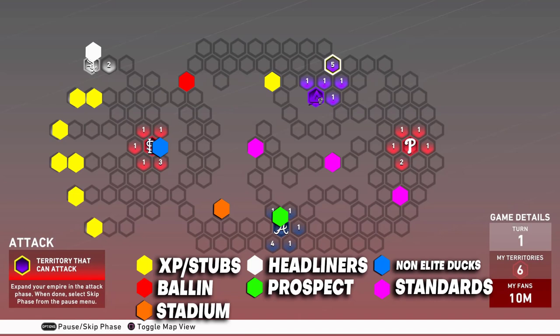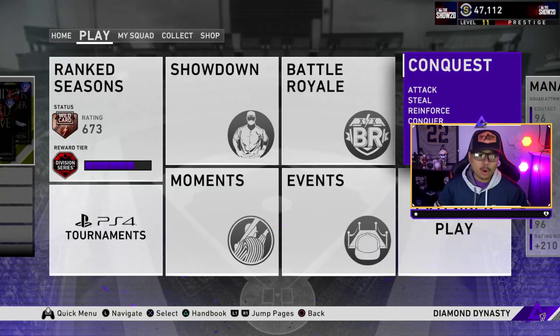The yellows are all XP and stubs — not a lot of stubs or XP, but they're there. One of the standard spots in the purple in the middle is actually a 5-standard pack bundle, so seven total standard packs on the map itself, then ten if you finish every single spot. Go ahead and take a screenshot — pause the video here if you need to look it over.